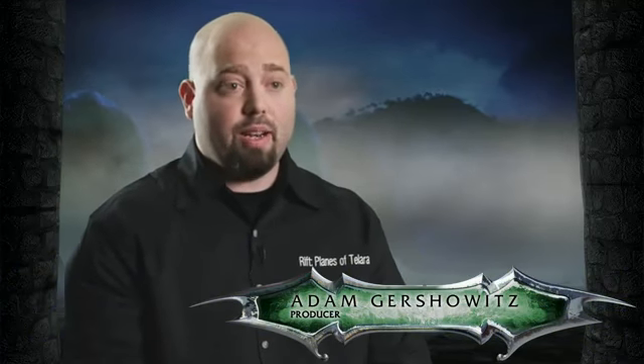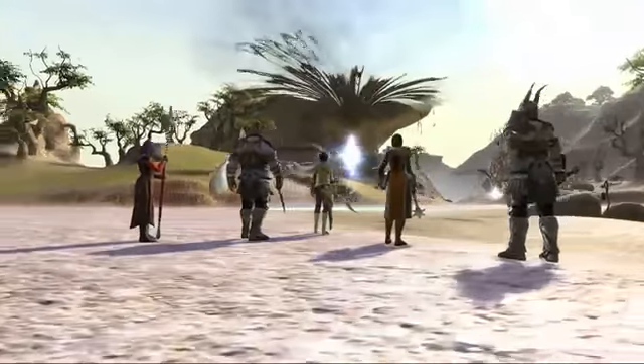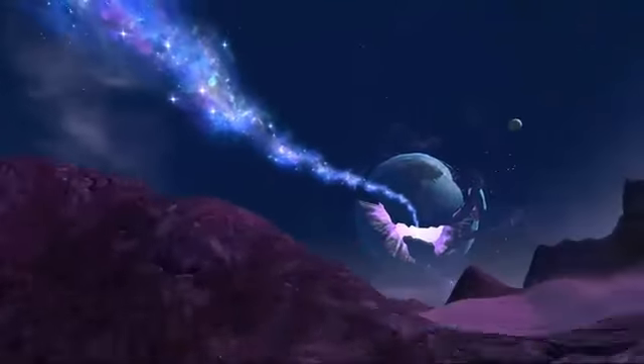The class system in Rift is all about the Ascended and their Ascended powers. The Ascended are Talarans who passed during the Great Shade War. They've returned to Talara now from the Soul Stream to fight back the forces of Regulus and save Talara from the planar invasion.